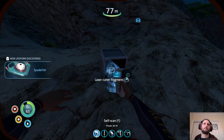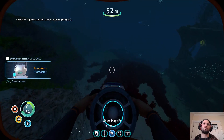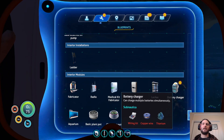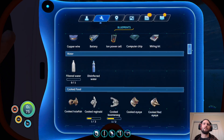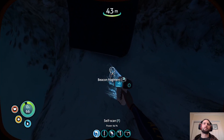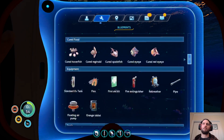Spadefish. Laser cutter. Regional — to be another one. Fire reactor. Regional's usually around the spire parts as opposed to the main areas so we'll have to go a little bit further for him. Battery charger — okay that could be handy. Cured eye eye. Cooked reginald is laser cutter. Cooked boomerang is bioreptus — we don't need to care about any of those. No fragments in the red grass are useful. Ultra glide fins was the beacon — I thought I'd only scanned one of those. The grav trap must have been the plant pot, so we don't need grav trap anymore.